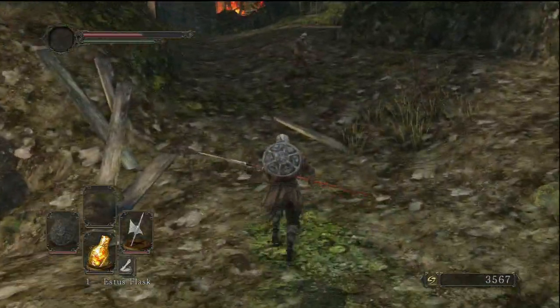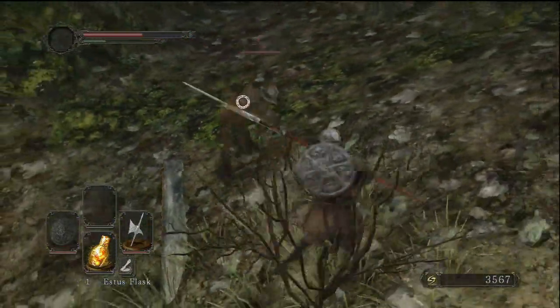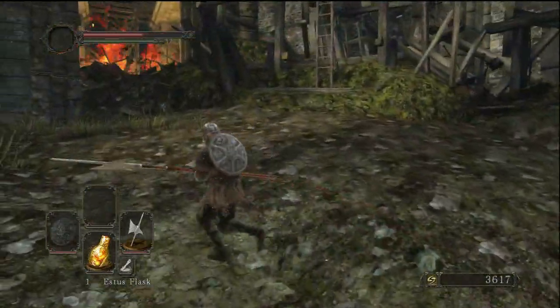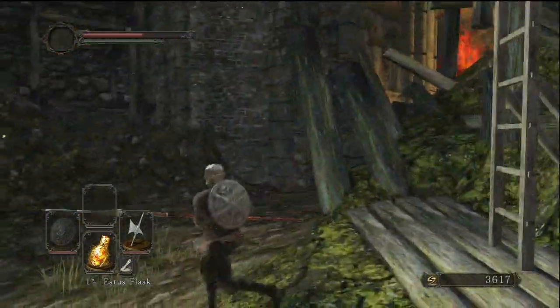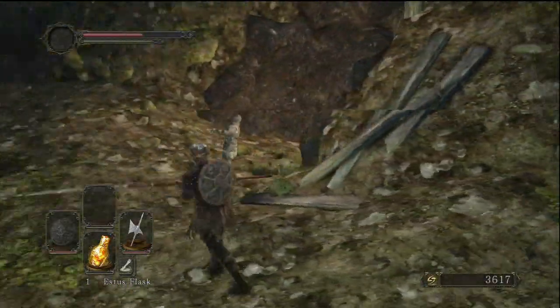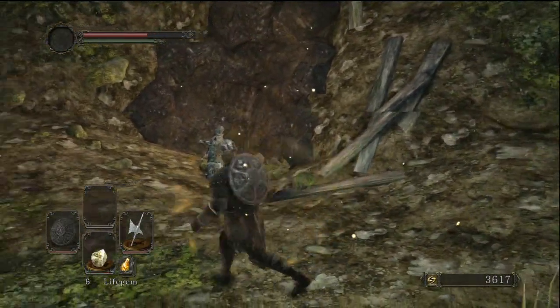One thing that's definitely bugging me about this game early on is just the fact that so many enemies will play dead and then jump up behind you to attack you. It's actually kind of cool. Now if you want to get back up, you can actually go up this ladder — that is a way back up. So if you're wondering how to get out of this area, just climb the ladder or you can just use a homeward bone.